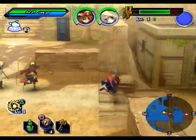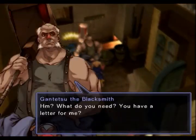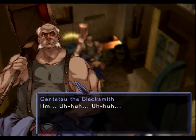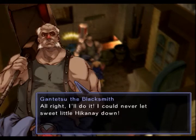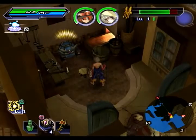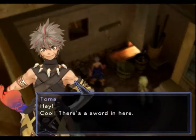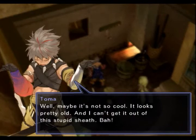I already got that one. Blacksmith! What do you need? Oh, it's from — hmm. Nice. Alright, I'll do it. I'll start packing right away. And we get the ancient sword. Well, maybe it's not so cool. It looks pretty old and I can't get it out of this.